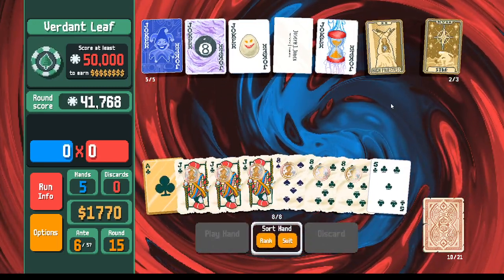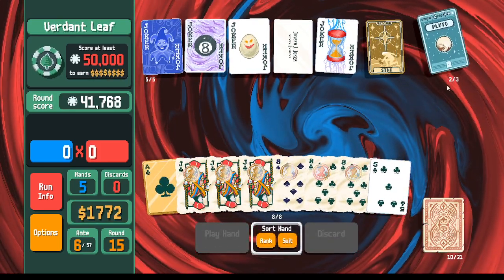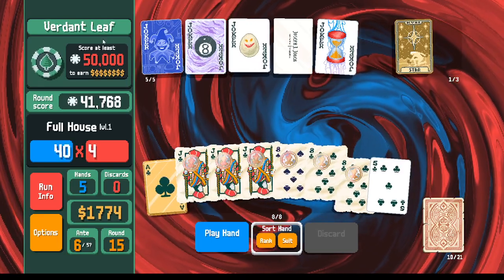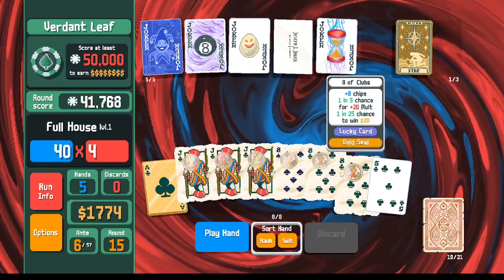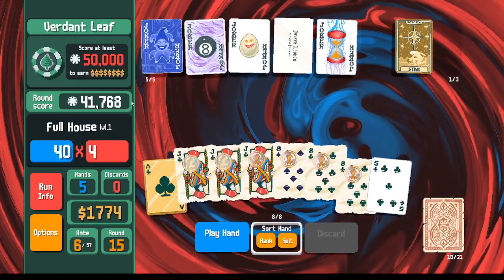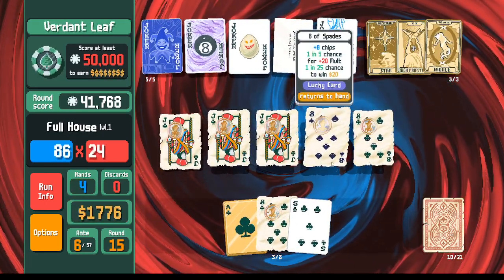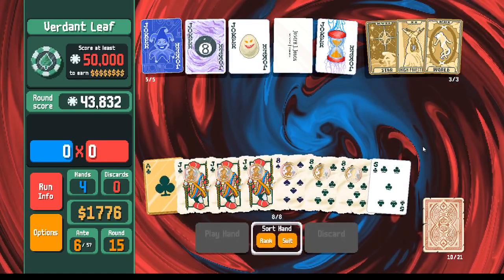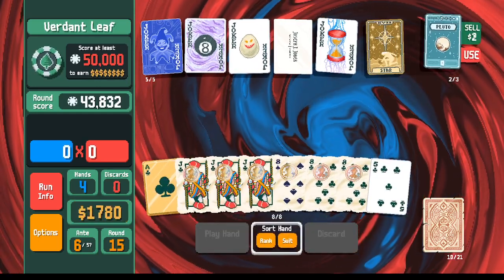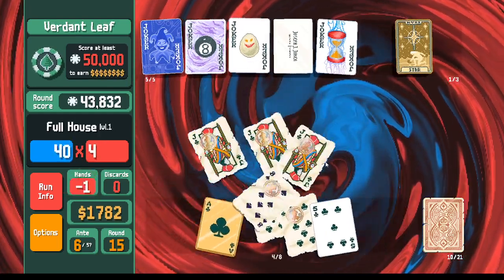Judgment is going to give us a joker that we don't need but we can sell it later. Priestess — okay, go ahead and sell these. Now we're going to hold on to the Star. Our score is getting kind of big here, so like I said we were playing these flush houses with the eights and jacks, and now we're going to switch to regular full houses so we don't go over. Another Priestess for a little bit of money. Regular full house.